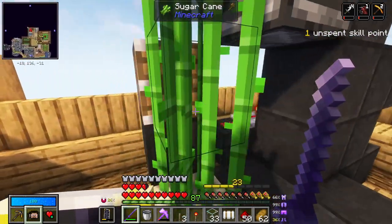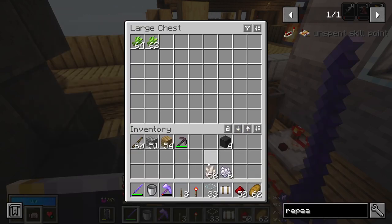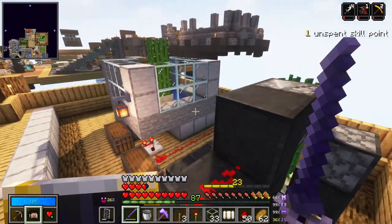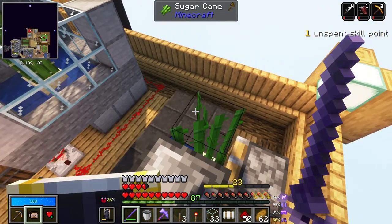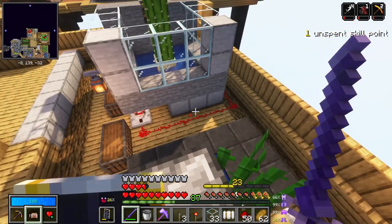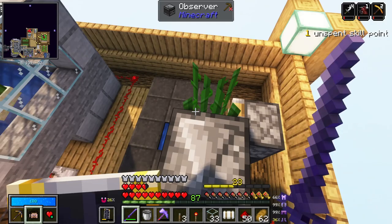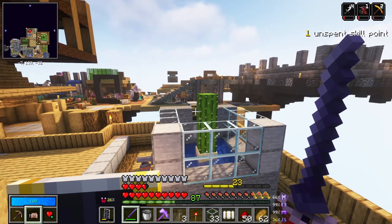We need a sort of collection system here. We can turn it on when we need it. We should probably surround this with a collection system to prevent the sugarcane from going in all funny places, but I can't be bothered right now.